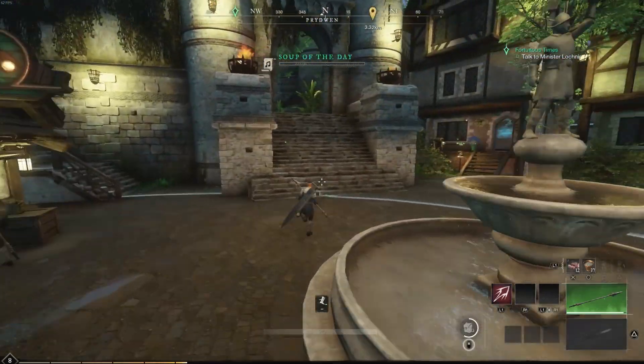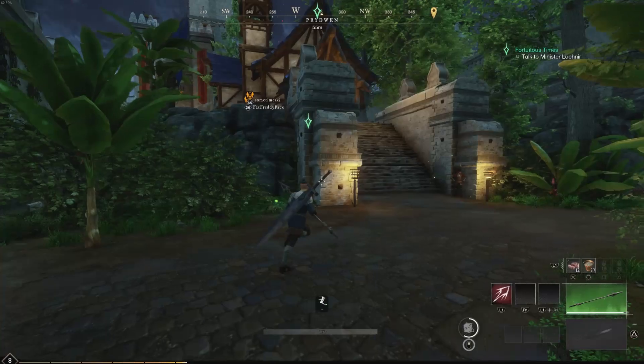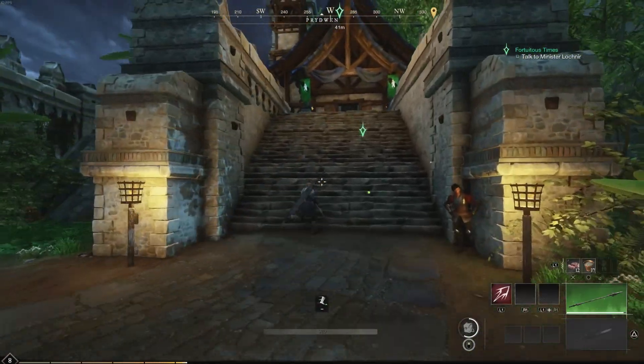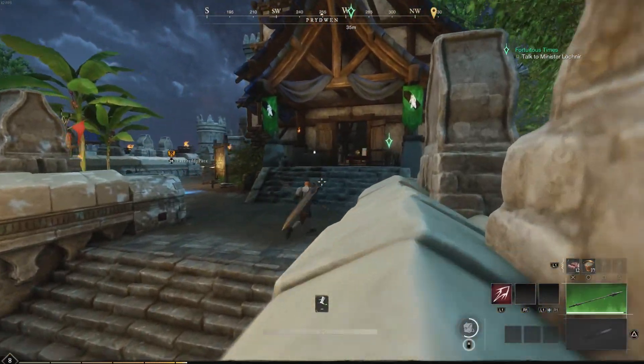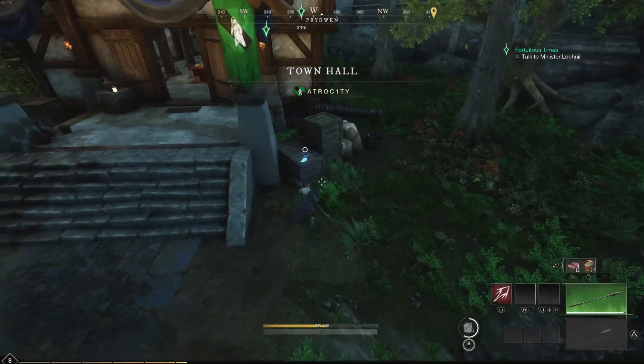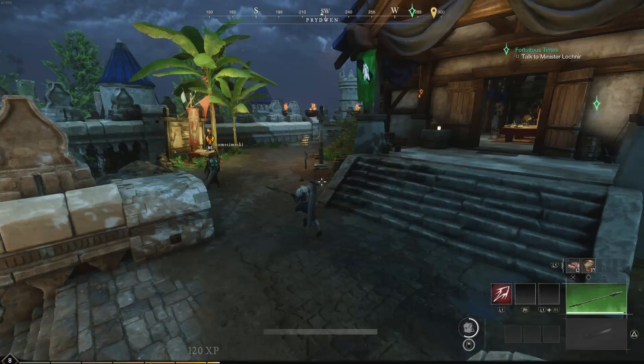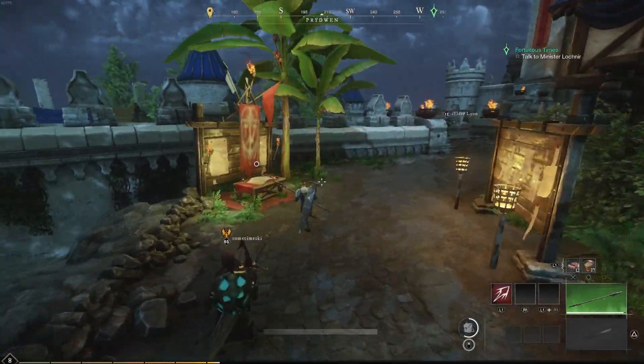The XP will go up in size the higher levels you get to. What you're going to do here is turn in missions — follow this, pick up this, go to the town board. I see a blue sheet, let's grab that. Then go back out to the world and continue ranking up.